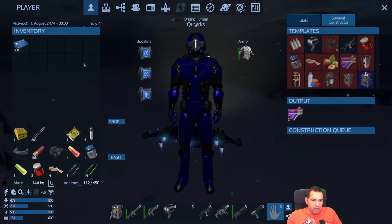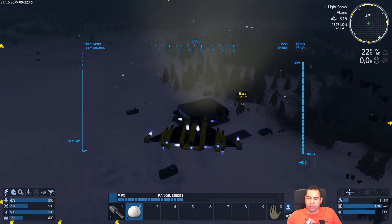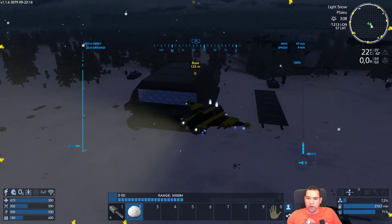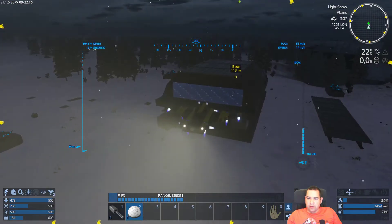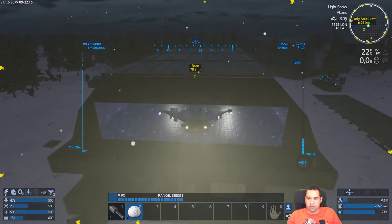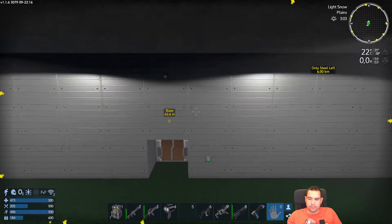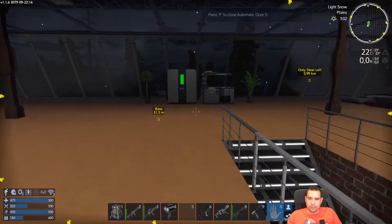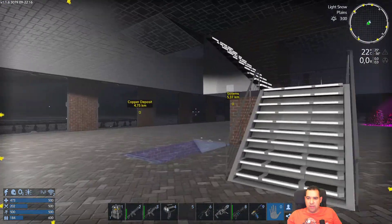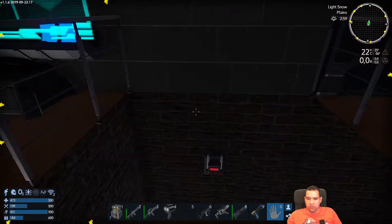It would be great to have an epic weapon, because then we could take apart the next abandoned mine without having to destroy the generators. And I think since they're T1s, they should give us some neodymium if we salvage them. Let's go downstairs. First of all, I'm going to turn the lights on up here.